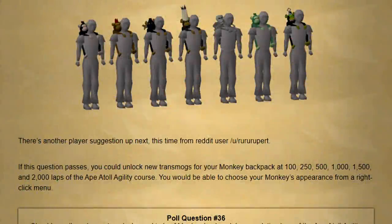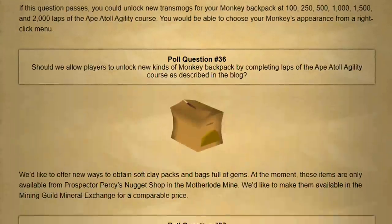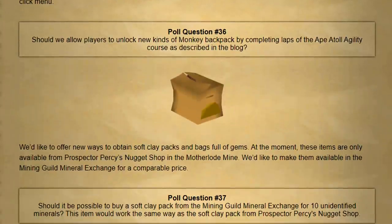Next up we have a player suggestion. If this question passes you could unlock new transmogs for your monkey backpack at 100, 250, 500, 1000, 1500, and 2000 laps of the Ape Atoll Agility course. You'd then be able to choose your monkey's appearance from a right-click menu.